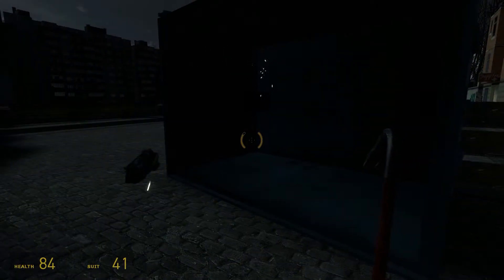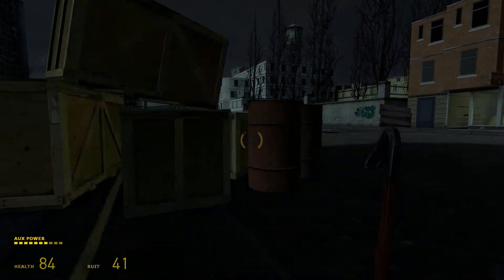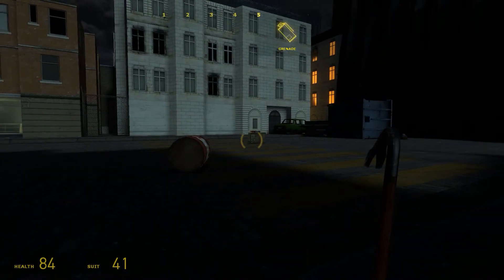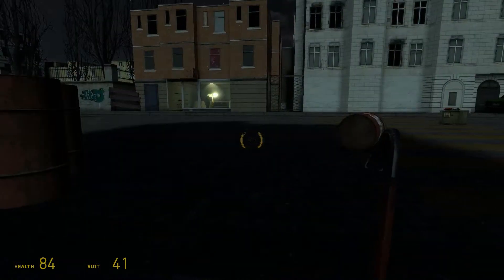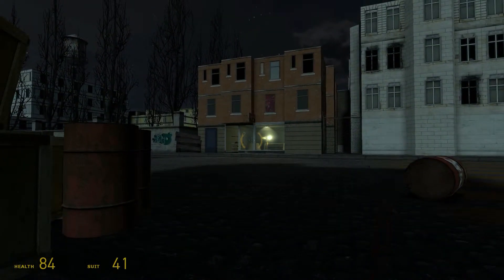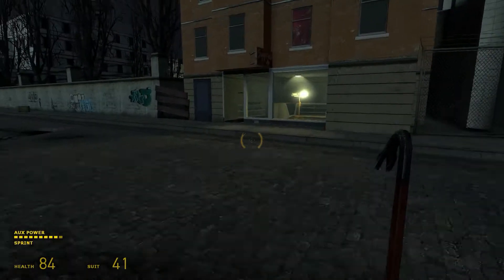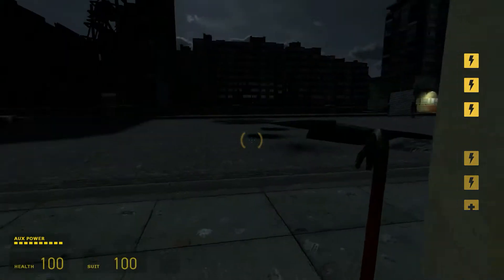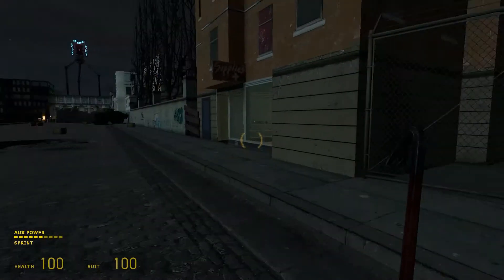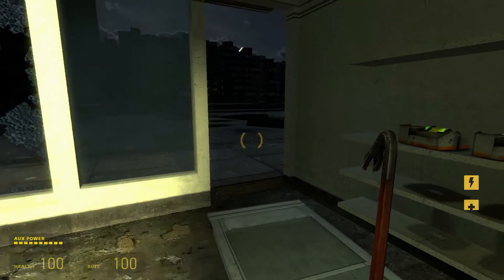I don't have a gravity gun, so these explosive barrels really make me nervous. I don't have a rocket launcher, but there are rockets there. Should we head into the building? Let's head into the building. Run, run, run! Ow! This is nutty — craziness here.